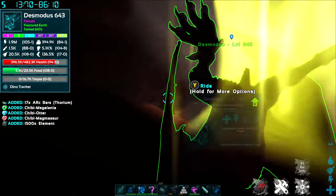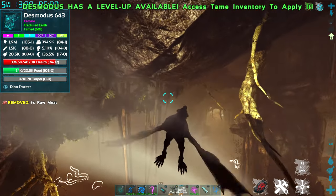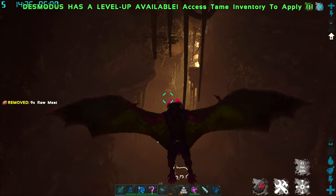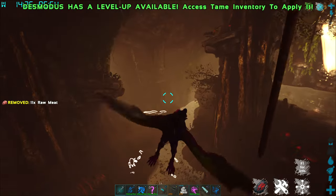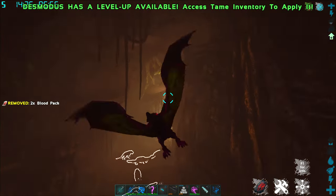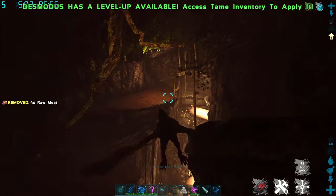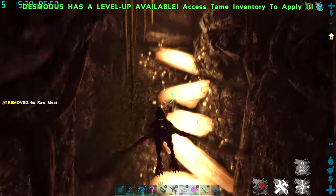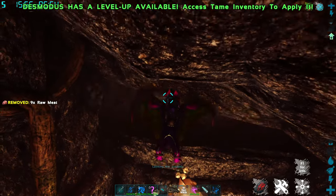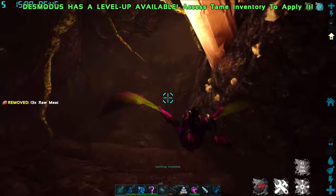One of the nice things about this cave is that you can pretty much just keep circling it for as long as you have the patience for, and the loot crates will keep respawning. I came in through the entrance over here — now I want to go over to the next area. Sometimes you're going to see loot crates spawning on these ledges. When I get to these big glowing crystals, I want to go up as high as I can because here is the opening for the next section of the cave. A Desmodus will fit through fine; a Griffin should be okay as well.